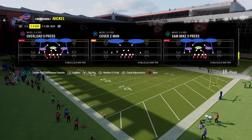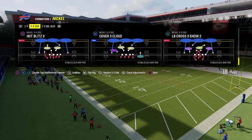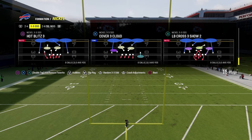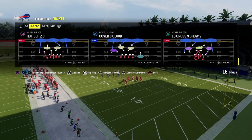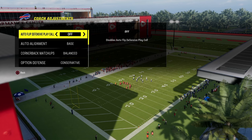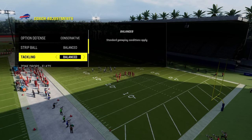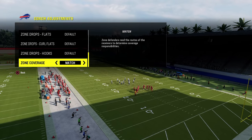In my opinion, one of the best ways to defend Bunch with 335-Odd — and 335-Odd does a lot of really good things from an alignment perspective, an assignment perspective, and a blitz perspective. For your coaching adjustments, turn auto-flip defense play call off. Auto-alignment on default, option defense on conservative. Turn all zone drops back to default, and turn zone coverage on match.